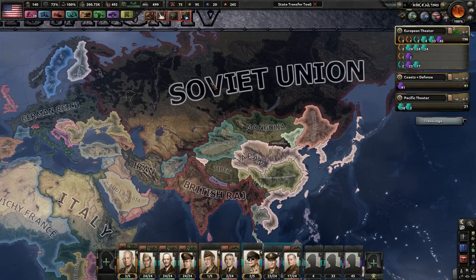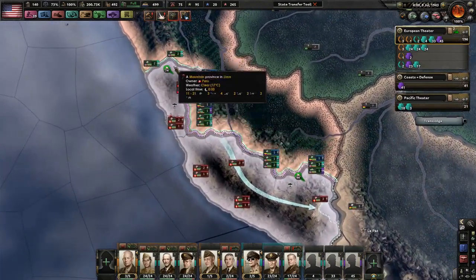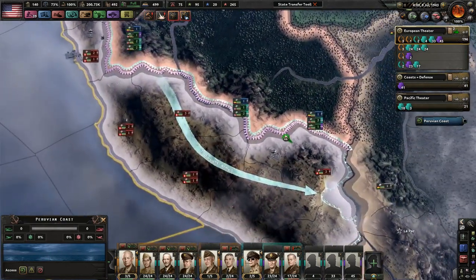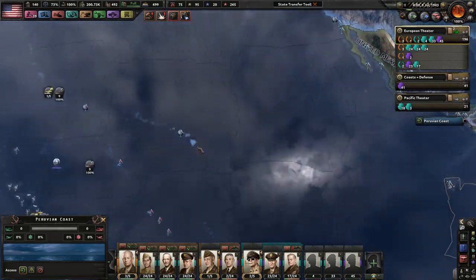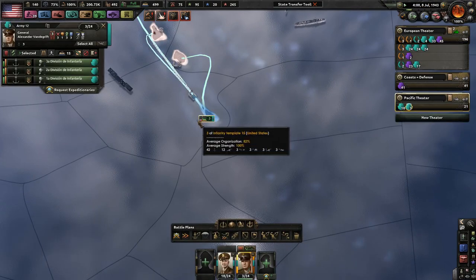I really can't afford to have the Soviets fall, so it'll be very interesting to see what happens. But regardless, we will finish up the Peruvians this episode — I've already begun an attack, as you can see. So our goals, like before, are to slowly and continually invade these Japanese islands.